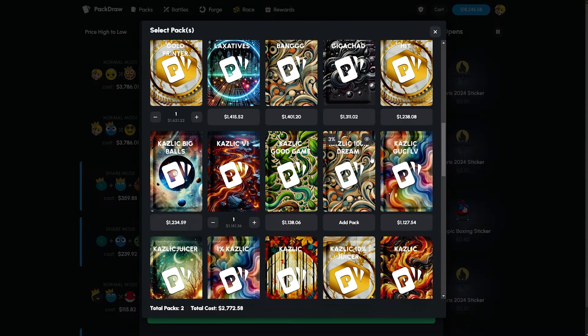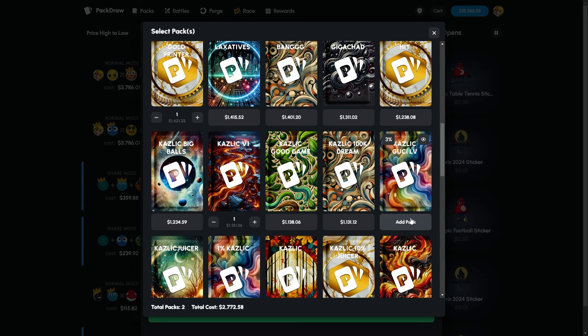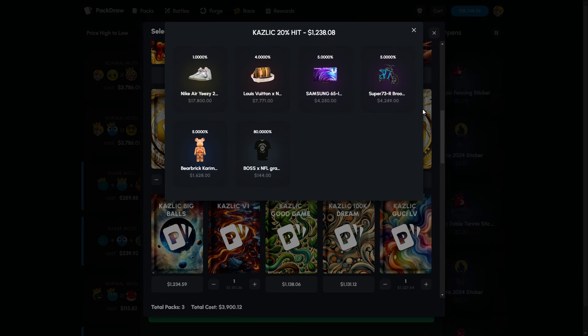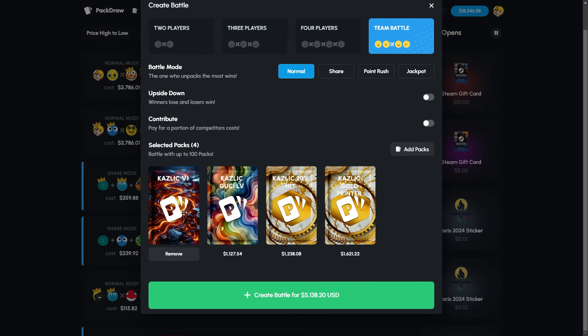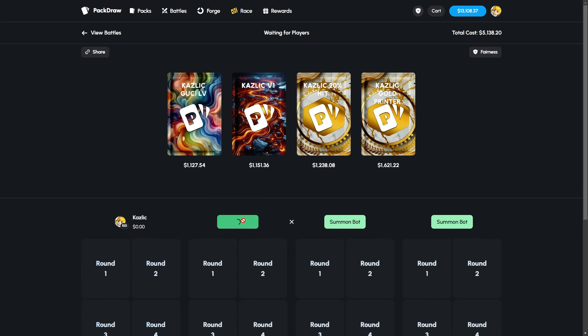Okay, not opening that one. 'Kazlik Gucci LV' — this is something I like to see. Can't scroll down, but a nice little combo with a 20% hit chance. Should we go for this? Maybe it juices us. 5k battle right here — 2v2 normal. I kind of have to look at each one before we open it so we're not going in fully blind.